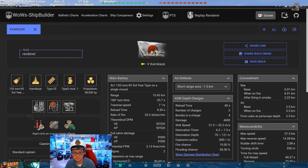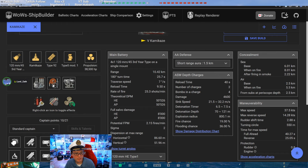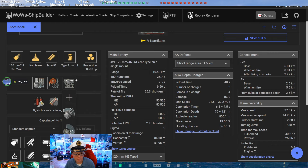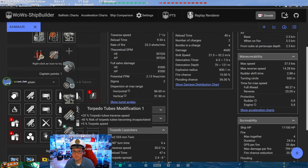Here's our Kamikaze. The build has main armaments, damage control, and then aiming systems. Aiming systems are unexpected because this is predominantly a torpedo-based ship — you would expect torpedo tubes modification one to keep your torpedo tubes alive, make your torps even faster, and help them turn a little bit quicker.